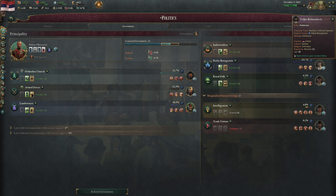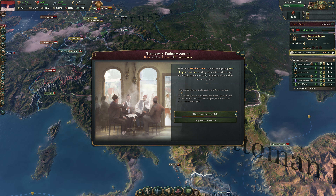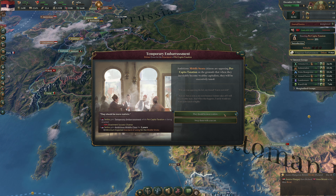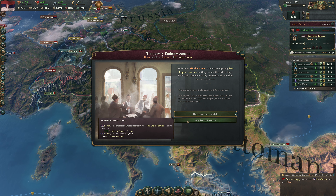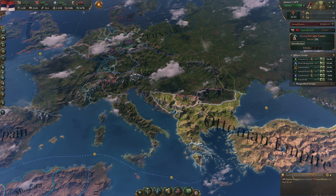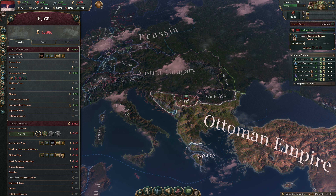Temporary embarrassment debate event: ambitious middle-class citizens are opposing per capita taxation on the grounds that when they become wealthy capitalists, they'll be excessively taxed. Options: they should be more realistic (-10% enactment chance, +3 minimum standard of living), or sway them with a short-term tax cut (-4% income tax for two years, +10% success chance). We go with the tax cut. Austria-Hungary and British rivalry has been declared. Now we're at 29% success chance.